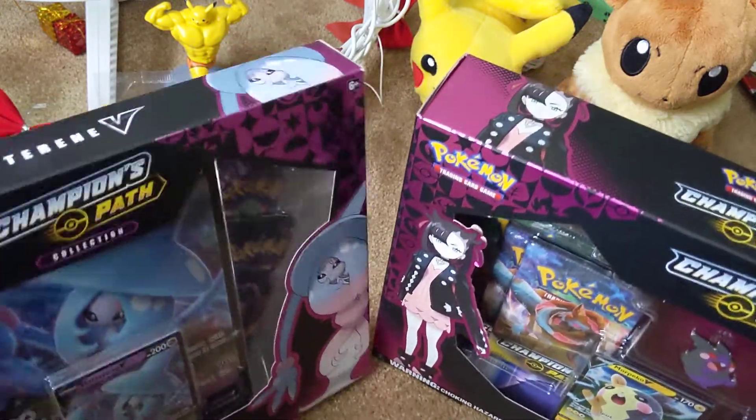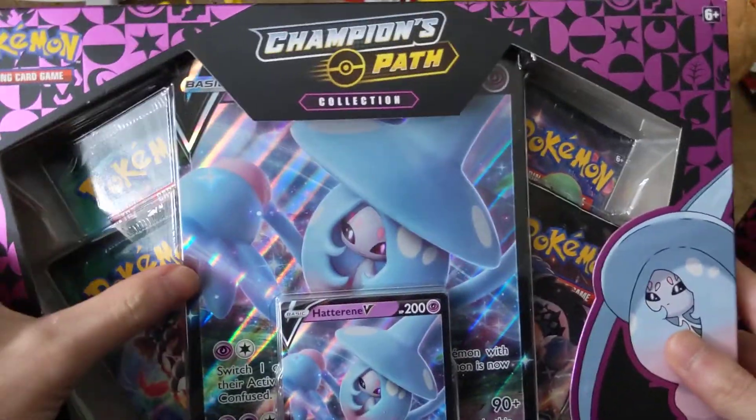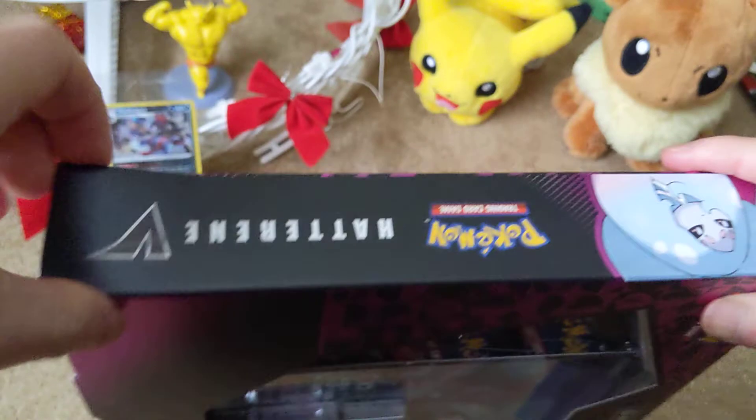Also, for any of you guys participating in recycling, you can recycle these boxes and plastic in your respective green and blue bins. Without further ado, let's open these boxes. Let's start with the Hatterene box. We got this gigantic Hatterene card with the promo Hatterene V — let's get this started.